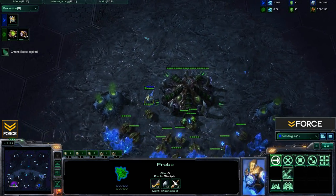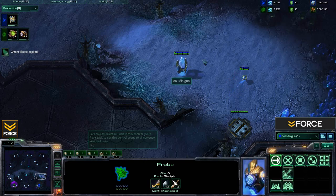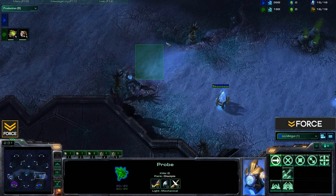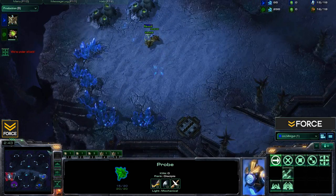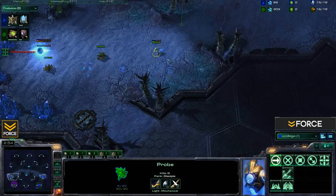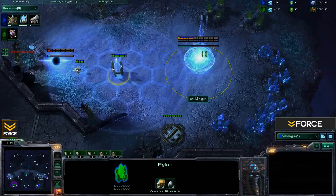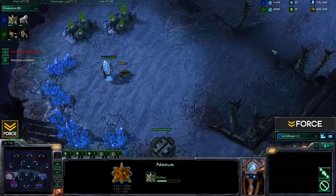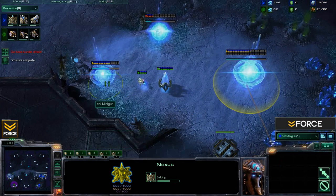A build like this is going to work incredibly well on this type of map. We're looking here at Shakuras Plateau. Any map that is going to have the natural expansion with a relatively small ramp that is somewhat easy to get Force Field walls off on — this is going to allow you to protect yourself during your eventual push. What we will be seeing here is a pretty standard opening Forge Fast Expand for Minigun, very popular on this map in PvZ. It's just a very strong and effective tactic that works quite well most of the time.